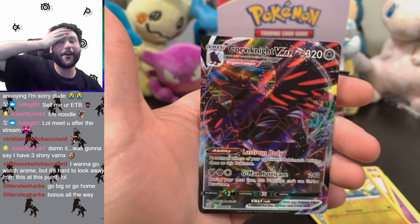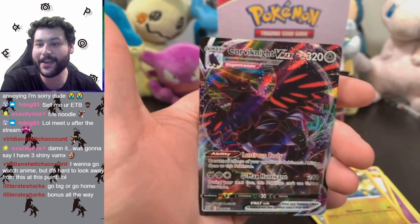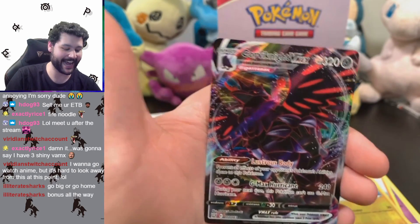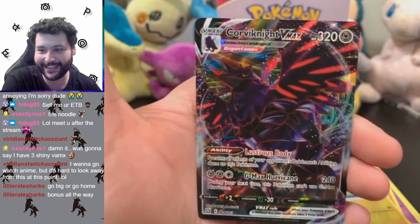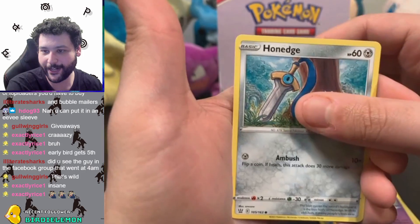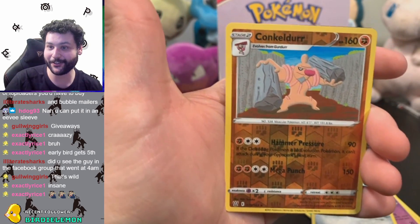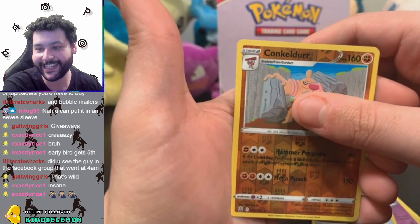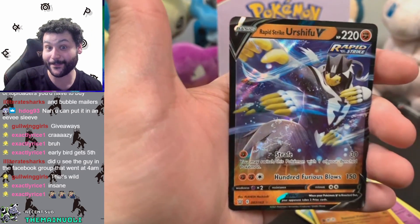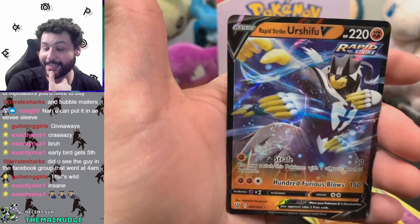Oh my goodness — I mean hey, that's a great pull once again. Big Corvinite VMAX hit, there we go. Big old bird in the house. This is definitely my favorite pull besides the large trainer I got. Holo Aegislash is a good sign. Reverse holo Conkeldurr — this is my Machamp of this set. Last card is — oh, a Rapid Strike Urshifu V! That's a hit, and this mon is actually one of the best in the set for competitive play.